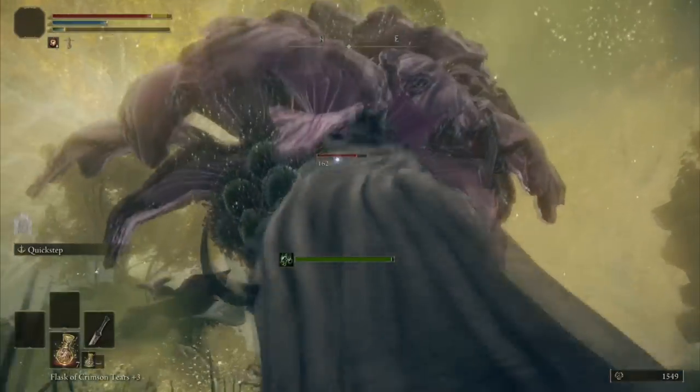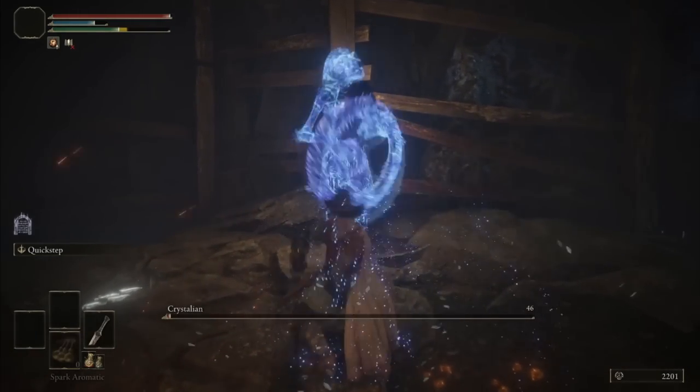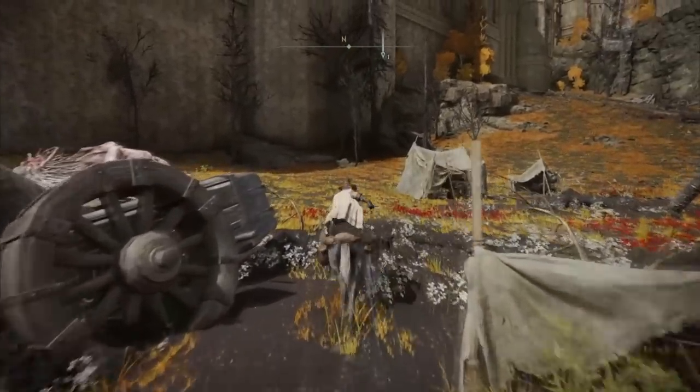The flower has an enormous health bar so this will take some time just to get one. In the meantime, I also acquired the Smithing Stone Bell Bearing by killing the Crystalians. The dagger turned out to be weaker than expected, but that's okay. For now I only have 5 perfume bottles and I think I want to try it with Margit.